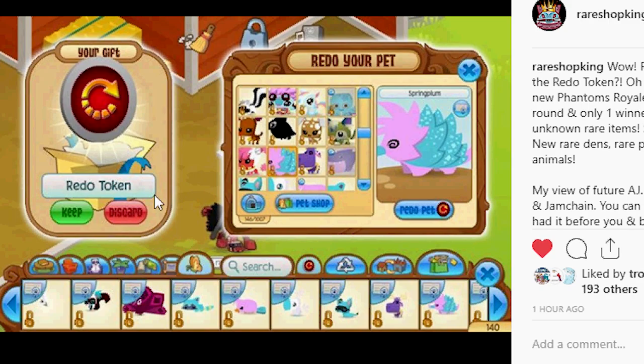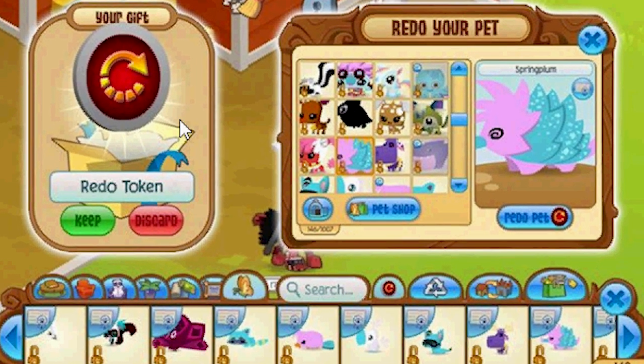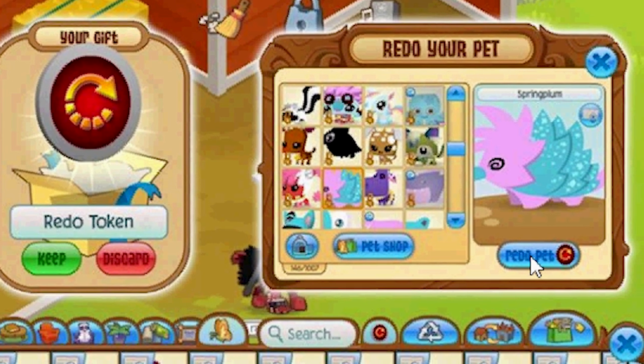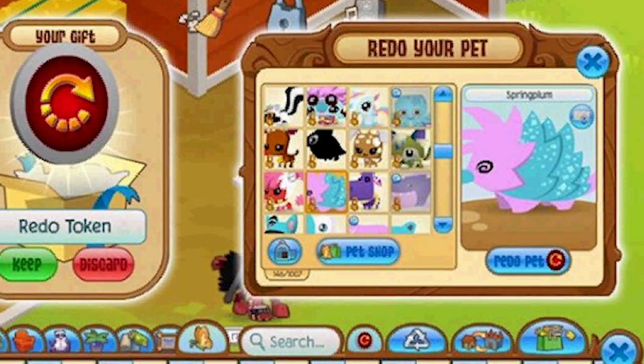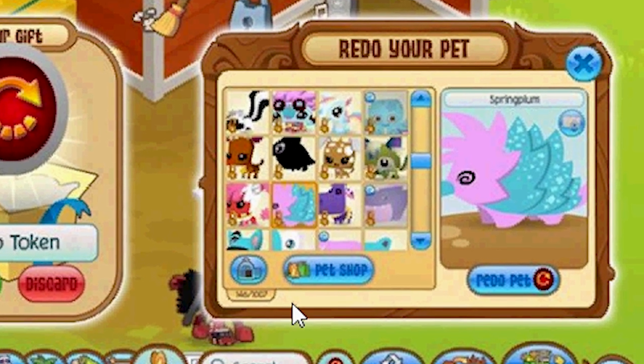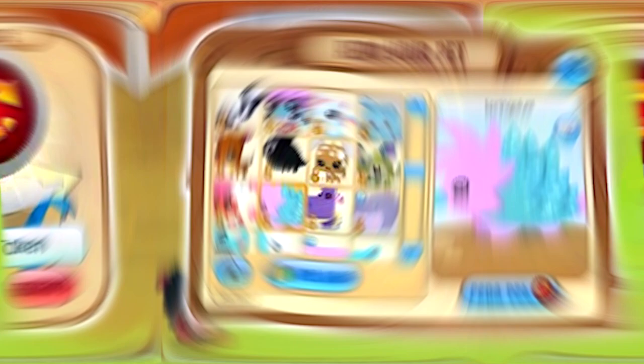The redo token — holy moly. If you find the redo token and you click on it, it opens all your pets and you can select a pet and redo it however you want: change the colors, change the design, change the eyes, the hair. Wouldn't that be crazy? That would be worth so much. I would love to redo so many of my pets. Oh, it would be awesome. What do you think?